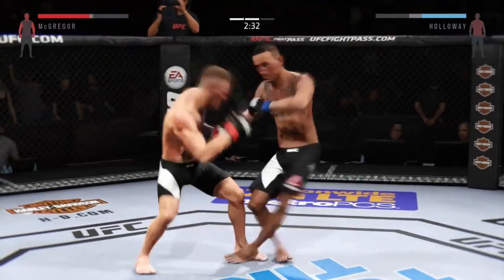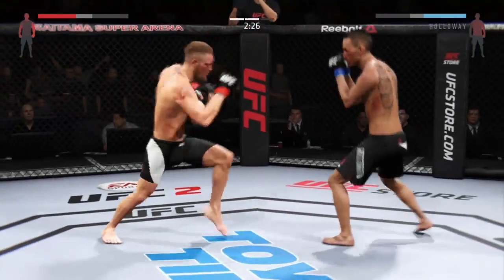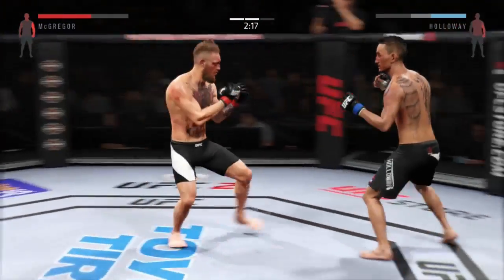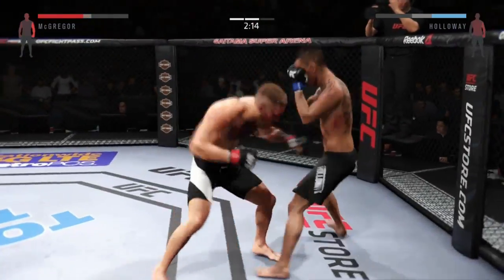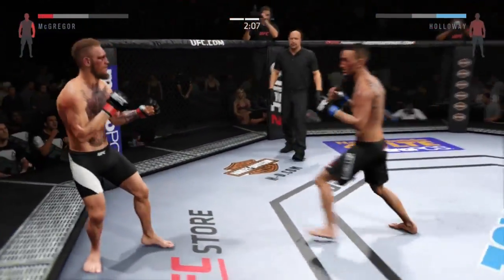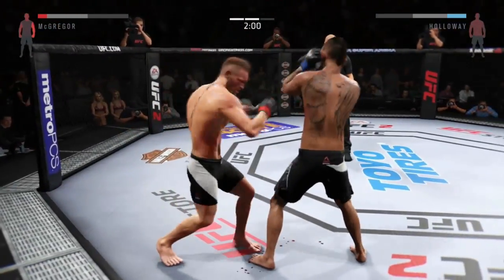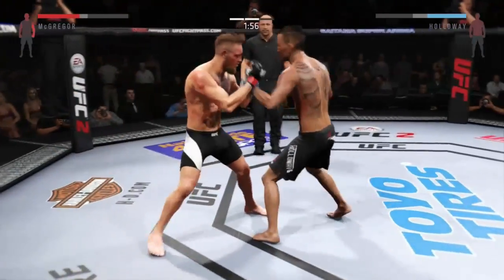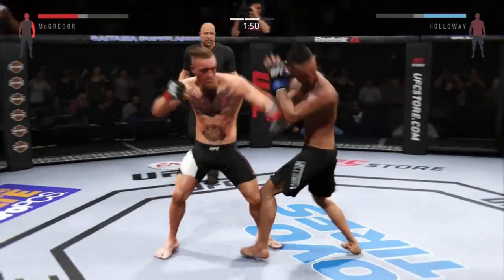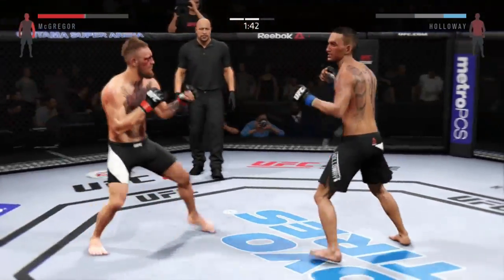Straight left hook, went for the head kick, missed. Tried to go for a spin back fist — he blocked it. I noticed that his block is a little bit lower — blowing up his block, so it's good for me. Another thing I noticed is this guy's letting his stamina go down too low. Mine's low too, but I don't let it drain completely — that's only gonna hurt him in the long run.